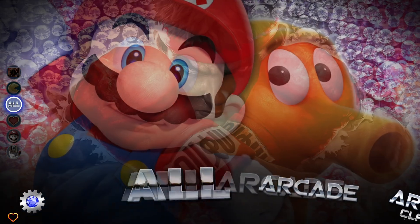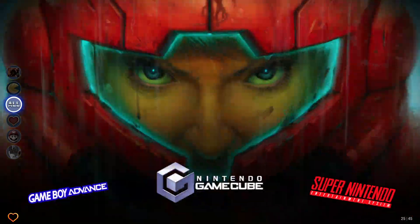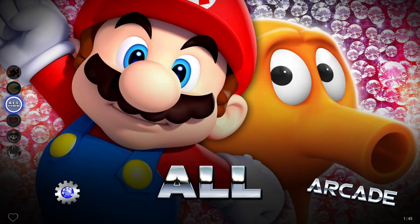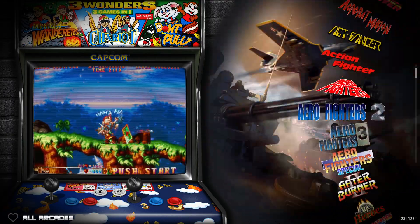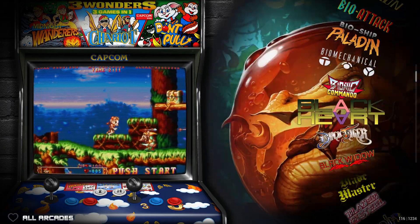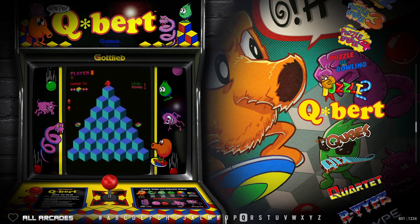Let me go into All. You're going to have Arcade. Let me just hold it down — look at how fast this scrolls. Just hold it down. Covers flying by. Logos flying by. It still has the bumper so you can go letter by letter.